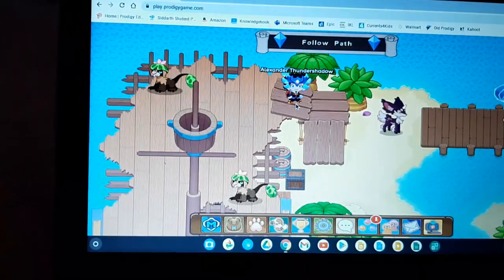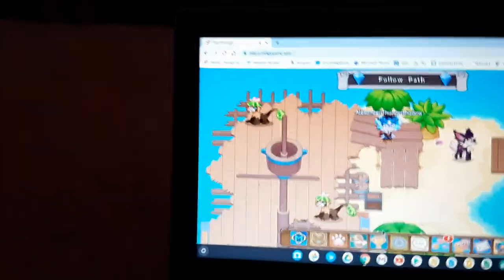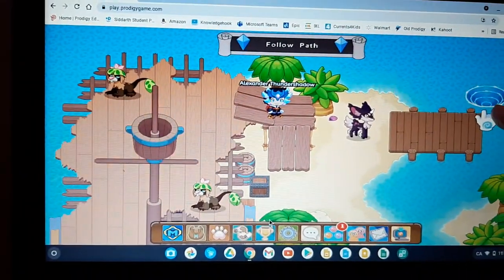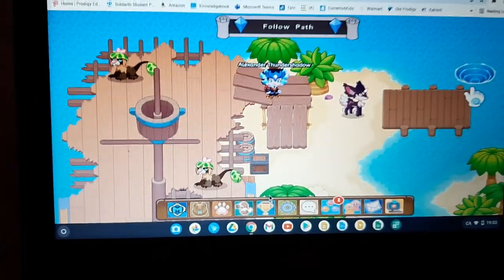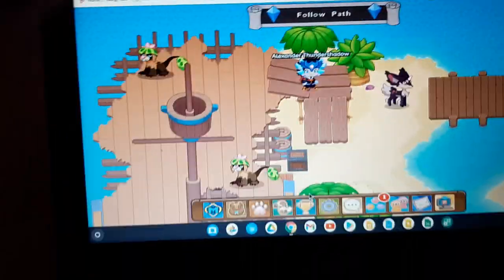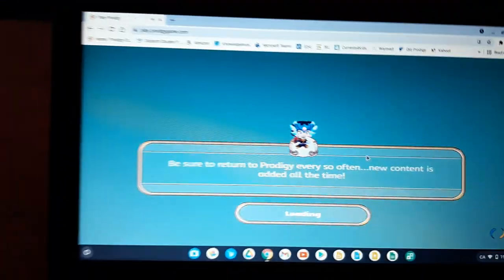Right over here, if there's a truckle you should battle it and check if there's a transvivory truckle. If there's a chiptrop, check the chiptrop for a transvivory chiptrop. After you're done, go over here in this place, then come back and wait until the battle comes again. If it's a chiptrop then check the battle — there's a 99% chance of an ivory chiptrop or ivory truckle.